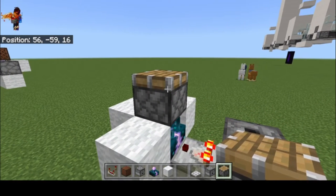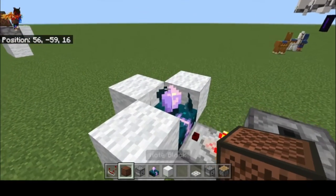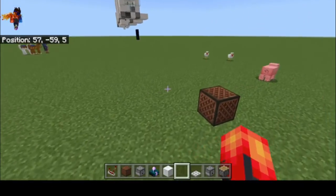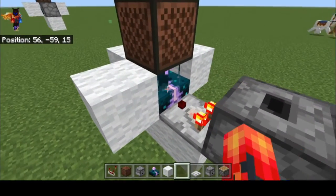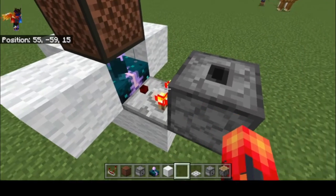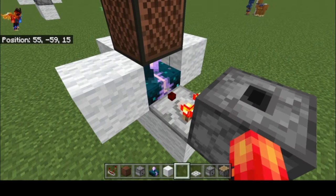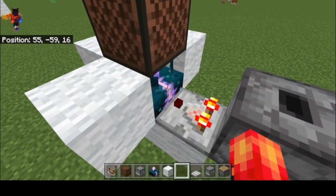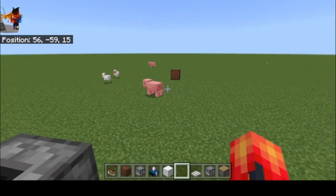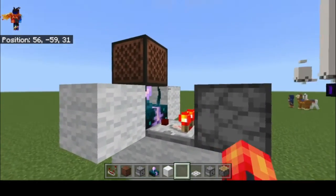Why the dropper doesn't work, I'm pretty sure that's a bug, but it doesn't work. I like to use note blocks because you can customize the sound. What happens is you activate a block — in this example, the note block. This calibrated skulk sensor detects that vibration, and it's set, thanks to the comparator and the dropper, to only detect blocks being activated. So it's not going to pick up every little vibration — just a block being activated, which in this case is the note block. When it detects that, it activates the next note block, which sends a signal to the next calibrated skulk sensor, and the whole thing repeats.